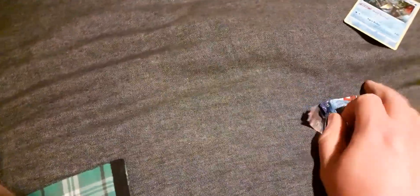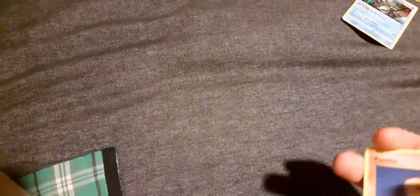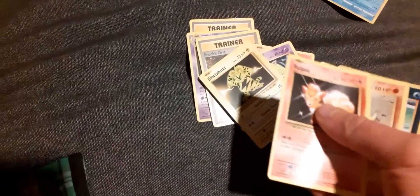Let's end it on an Expanded set with our Evolutions. We have the Evolutions code right here — with Evolutions it's three from the back, not four. We have Revive, Haunter, Brock's Grit, Ponyta, Drowzee, Electabuzz, Vulpix, Sandshrew, reverse Magikarp, and a Starmie. Okay!